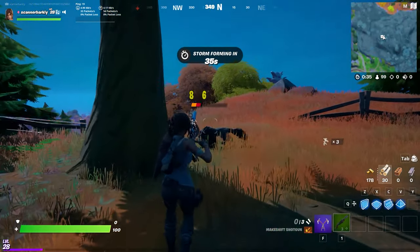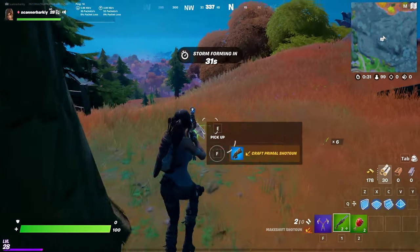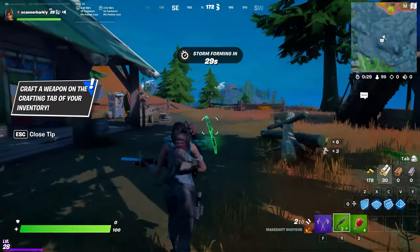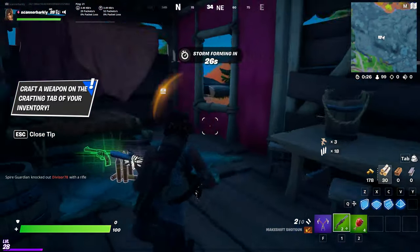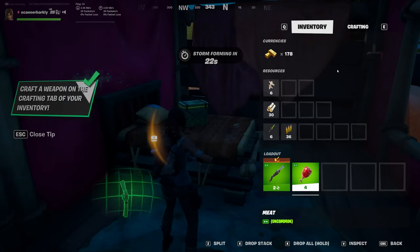Just stay away from bigger built-up areas and main locations, and hang out in more forested areas. You will find chickens, boars, wolves, all kinds of weird stuff. So kill one and if you're lucky, this lump of meat will drop for you.